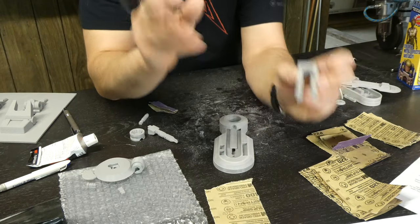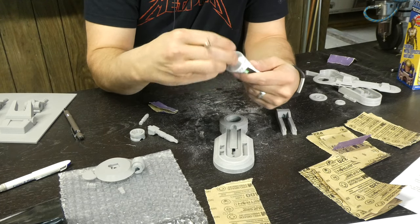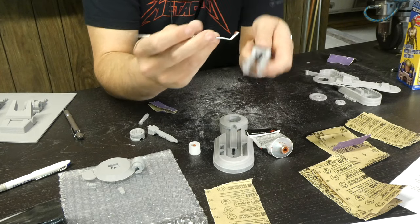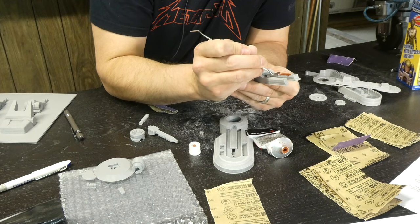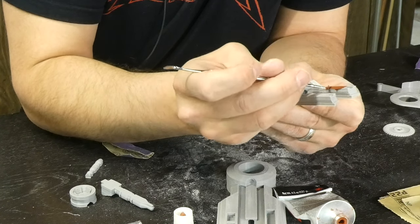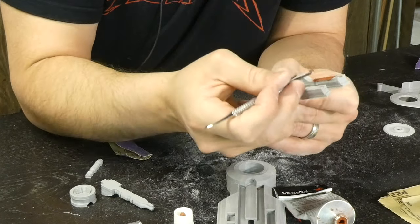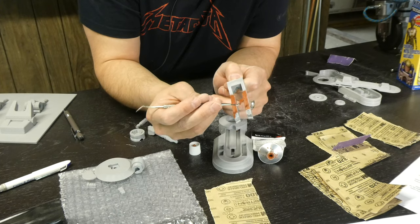Here we're going to use some Bondo to fill in these lines — it looks like some separation happened during the print. All this stuff is easily fixable. I'm grabbing my glazing and spot putty and one of my clay tools, just getting a little bit out on there. This stuff dries really fast — you have about a five-minute working time, then it's dry. I like to give it an hour, but you can probably sand it within 20 minutes. I'm just filling in the gap right there.